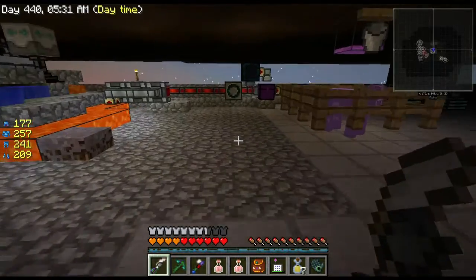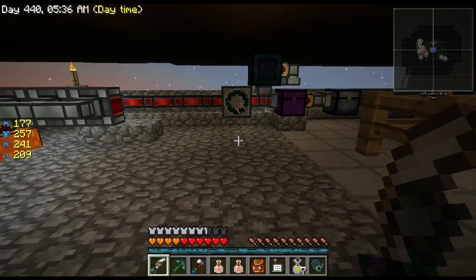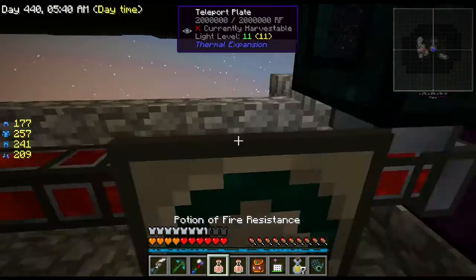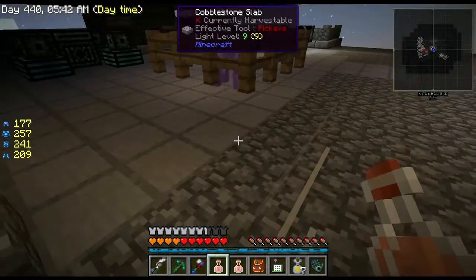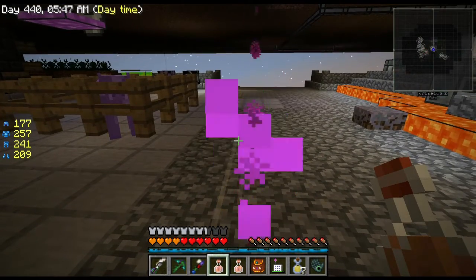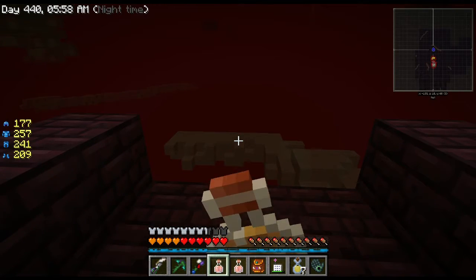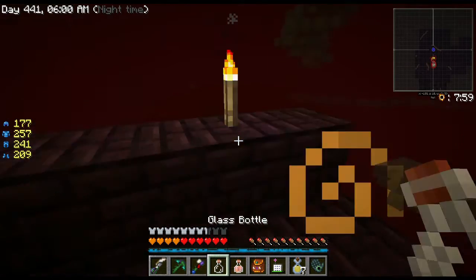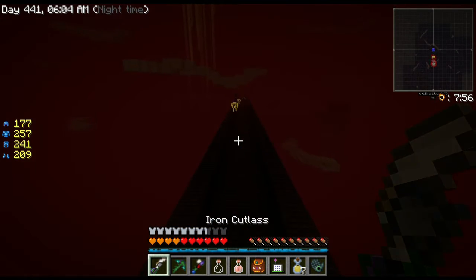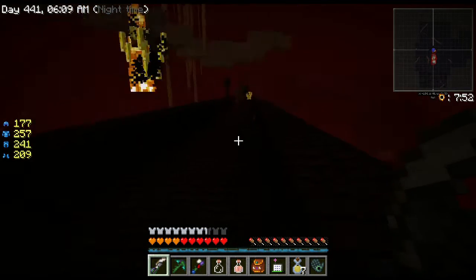We've got a sword, we can fly, we've got our dollies — let's go try to get a couple of blaze spawners. I don't need to drink the potion until I get there. The blazes won't be an issue now, and maybe I can get some necrotic bones for more hearts too.